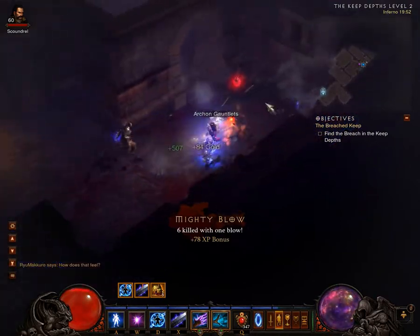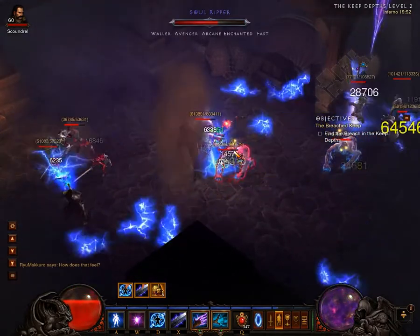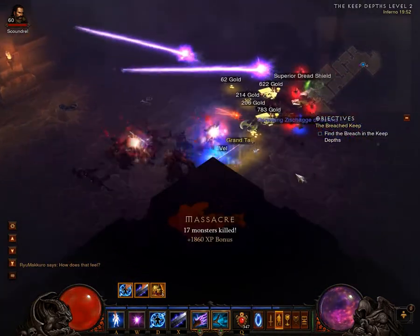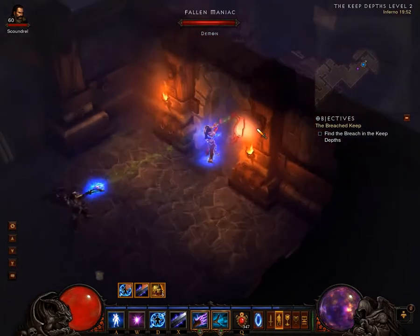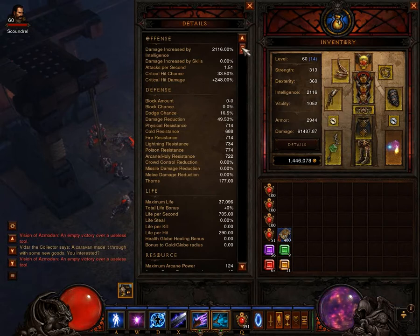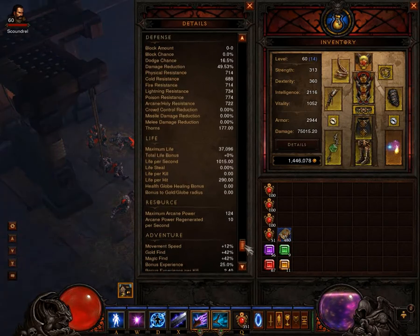I'll show you the gear I have now, and I'll be upgrading it and showing how it works with each piece of the Shantado set, because I want to master it and make it a real MP10 soloing build that can kill almost anything through perma-stun with nice DPS. With my current stats, as you can see, I'm at 1.51 attacks per second, 33% crit chance, resistances around 700, and 705 life per second — 1015 with the armor on.